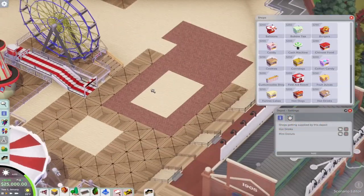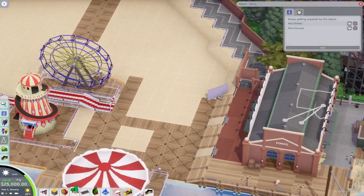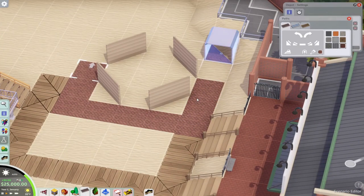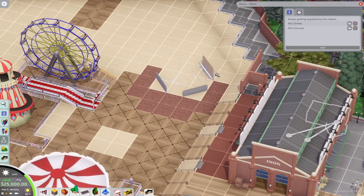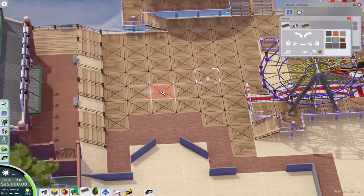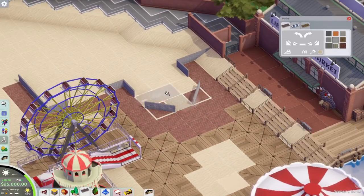Hey guys, welcome back to American Adventure. In today's episode we're going to be watching the construction of Pacific Pier, one of the last lands to be built for American Adventure. This land is themed after a Pacific boardwalk pier theme park — very 1920s, 1930s-esque theming. I just named this land Pacific Pier, kind of bouncing off the pier theme.